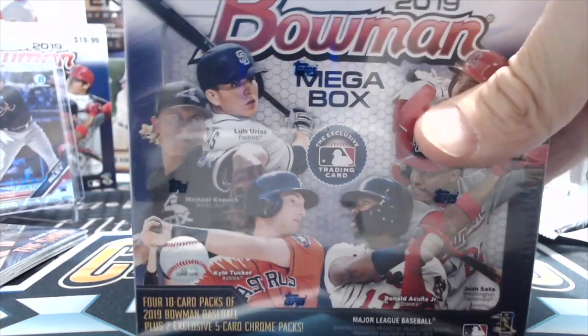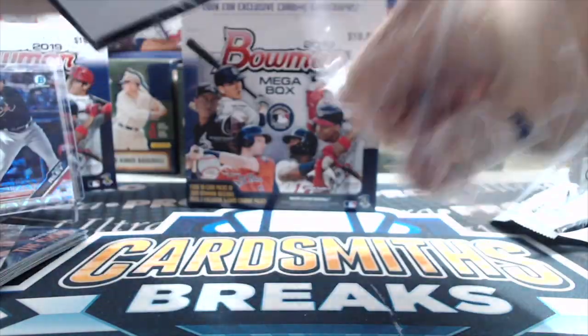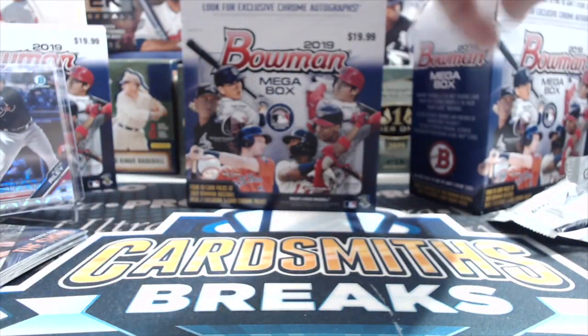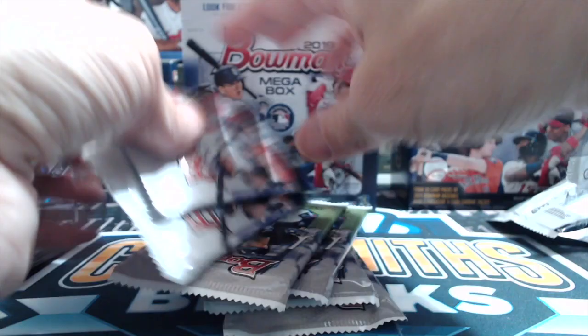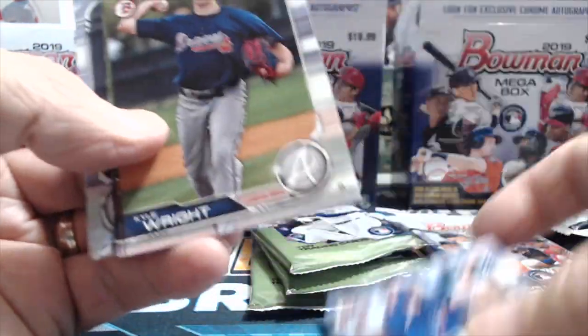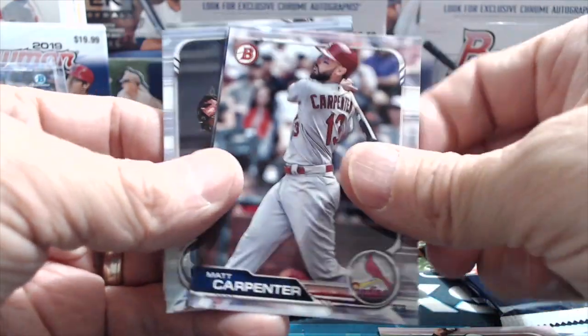Let's open up the second box and see what we get. Hopefully you guys are enjoying the baseball season — lots of interesting stories, lots of good rookie and prospect play. Just the other day, I believe it was Biggio's son — or Bagwell's — who got called up to play with Vladimir Guerrero Jr. with the Blue Jays. Vlad is now lighting it up a little bit more than when he first came out.